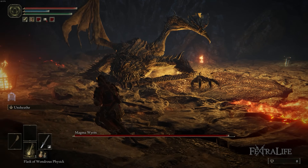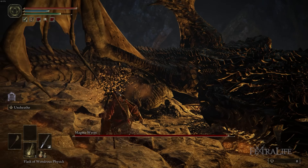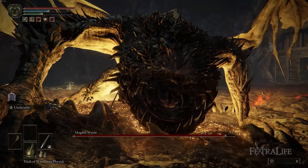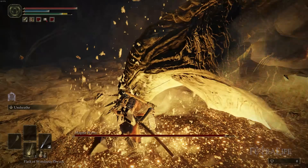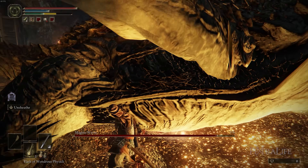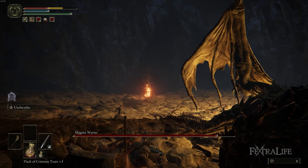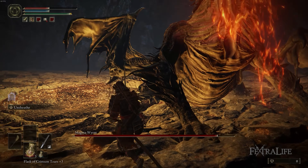Sometimes he'll raise up again and get fire in his throat — he raises his head a lot higher when he does this — and he's going to shoot a fireball at you. You want to be ready to dodge this. It's pretty easy to read: if you see him raise up with fire in his throat, he's either going to charge you or shoot a fireball, so in either case you're going to be dodging to the side to get out of the way.